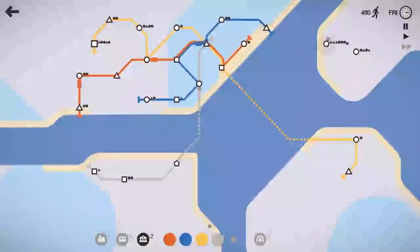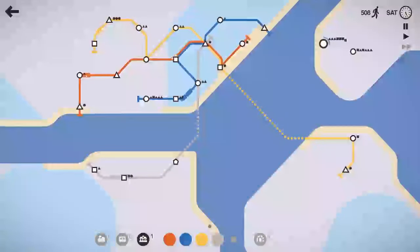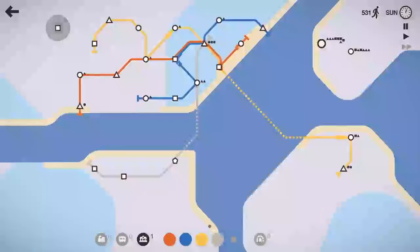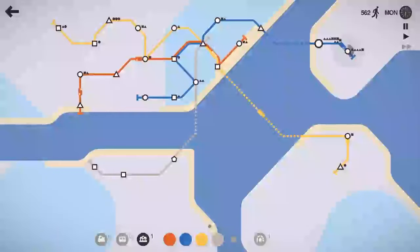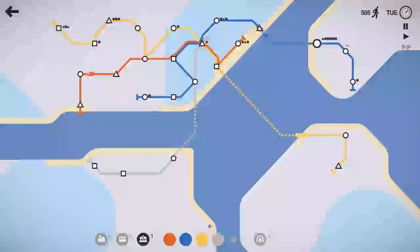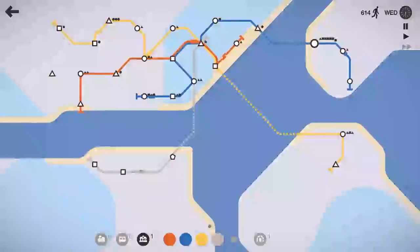We already got two trains on there, but they've got a long distance to travel. Let's go ahead and drop that extra train on the yellow line just to help out. We'll have the blue line pick up that circle. Silver line's doing okay, but the yellow line's getting some chirps. I'm going to go ahead and drop an interchange there — as much as I really don't want to. Hopefully we get some tunnels at the end of the week, because if we don't, we're going to be in a bad place.